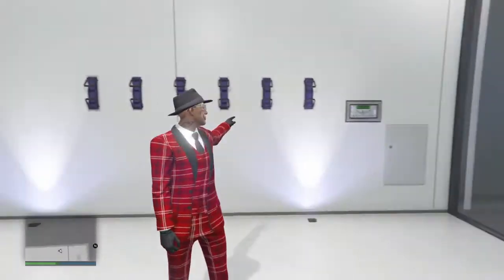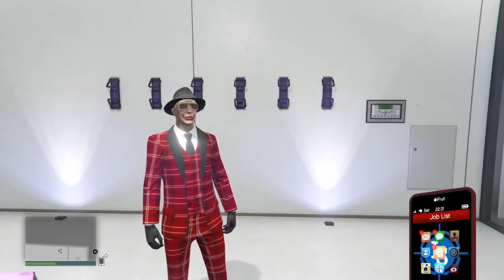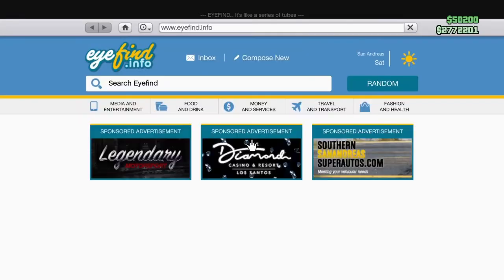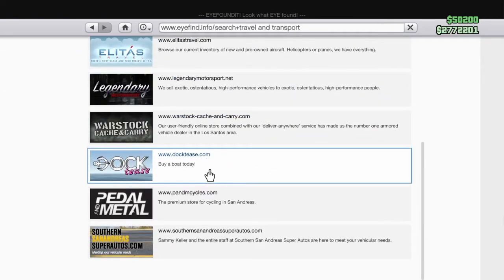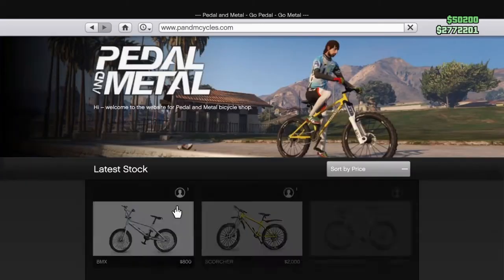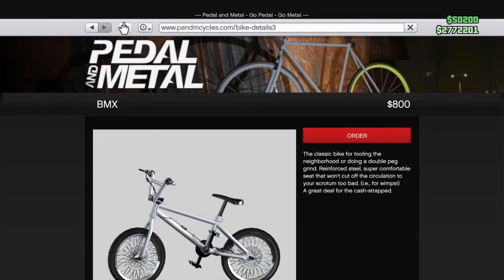Let's get right into it. First, you want to pull up the trap phone, go to Internet, then go to Travel and Transport. Now go down to Pedal and Metal. This works for any of the bikes, but I'm going to do it with the BMX bike.